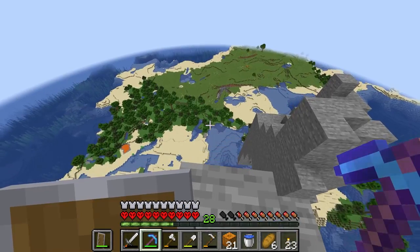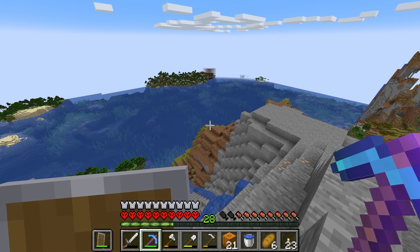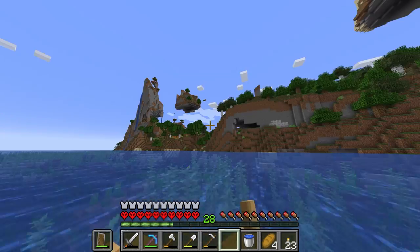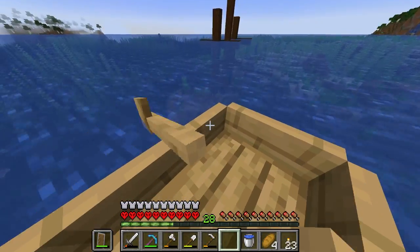Up the waterfall we go — that certainly gave me some elevation. I've just set my render distance to 32 chunks. That looks like a woodland mansion just over there. Still no village though, which is kind of annoying. It seems like physics just doesn't quite apply in this Minecraft world. Oh — shipwreck!